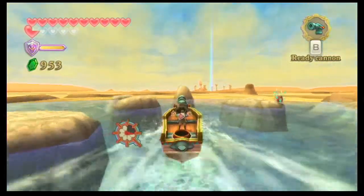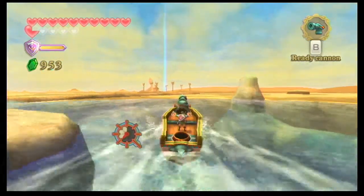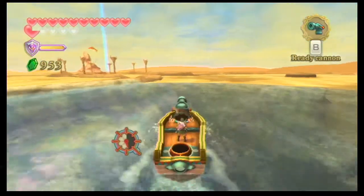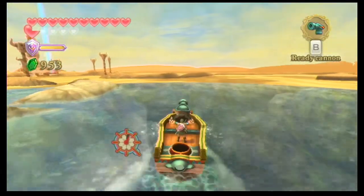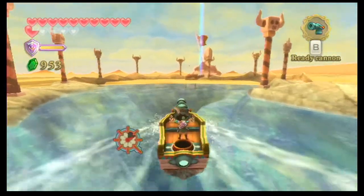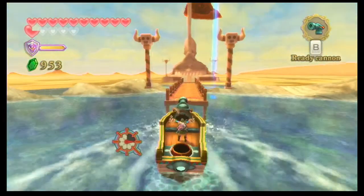Hey guys, it's the Metal Blade 5. Welcome back to more Legends of Zelda: Skyward Sword. Last time we went to the shipyard to try and find clues to where Skipper's ship is, but instead we had to fight Mulderat and there was nothing there. And I'm singing the Pirates of the Caribbean theme because in order to try and find any clue at all, we have to head to the Pirate Stronghold.